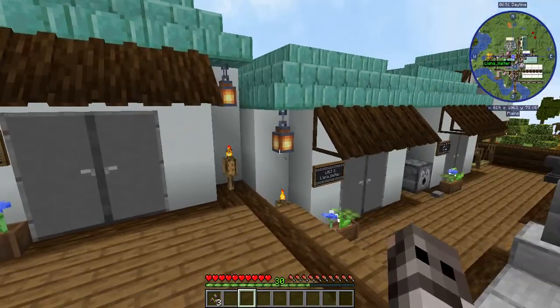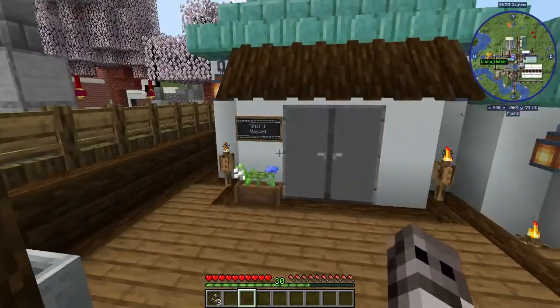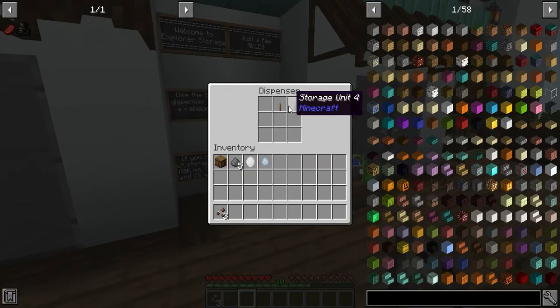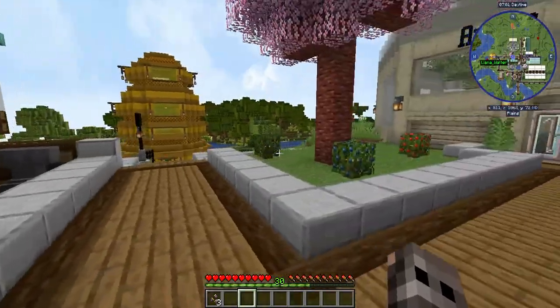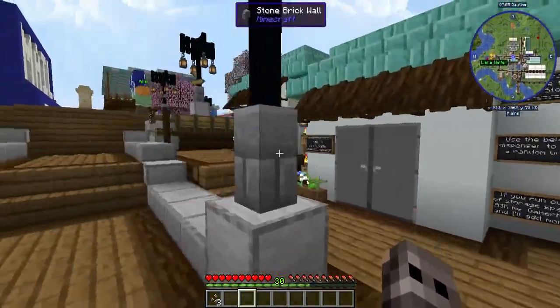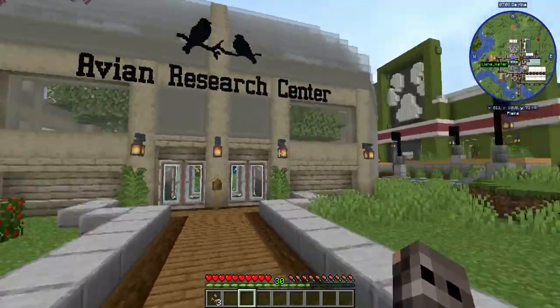You can quote-unquote rent storage units. I believe you have to push a button somewhere here to get one of the keys. I believe there are four storage units.